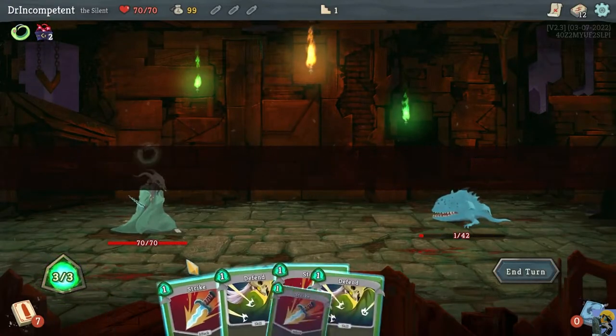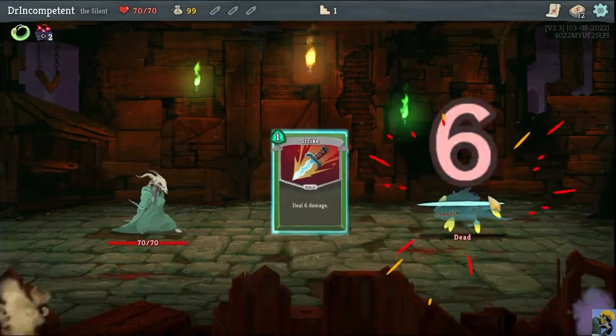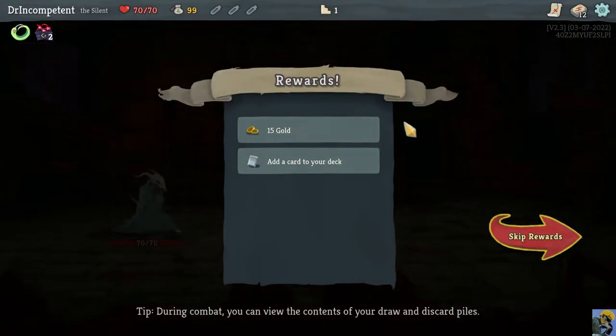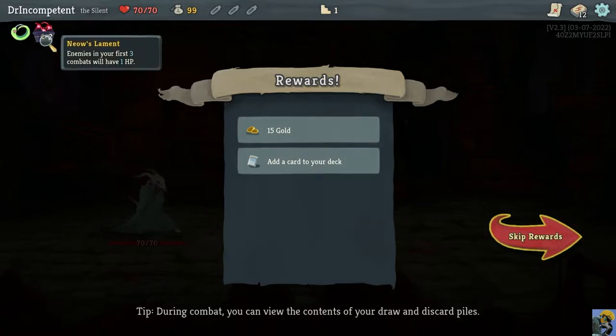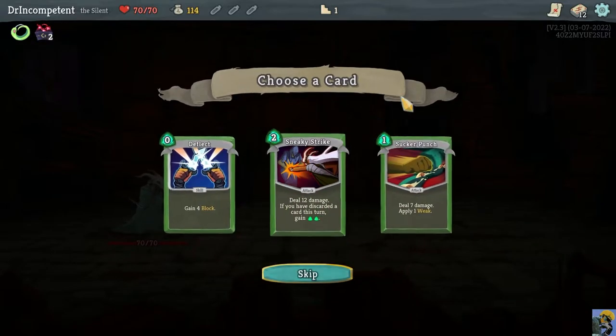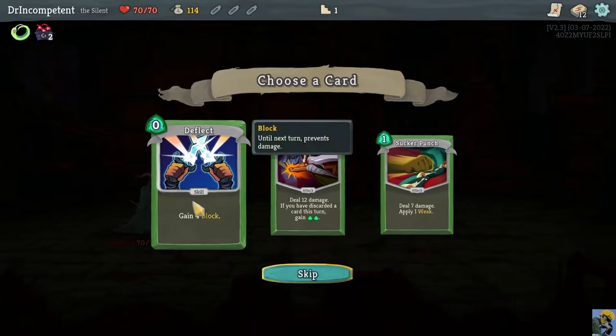It's a jaw worm with one hit point. Strike — it's dead. Anything we do, sneeze on it and it dies. Our Neow's Lament goes down from three to two, we get 15 gold, and we get our first card choice.